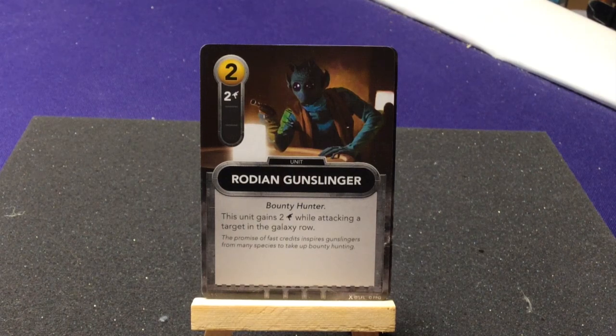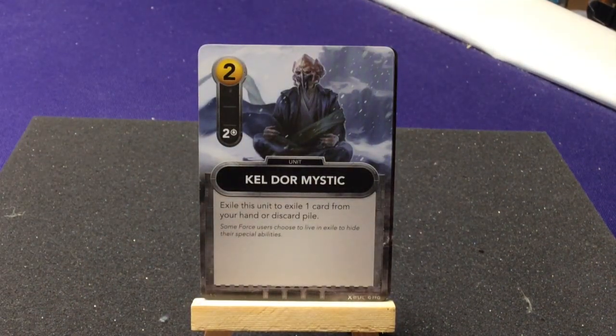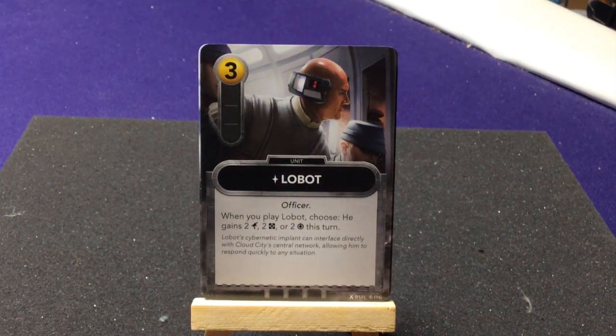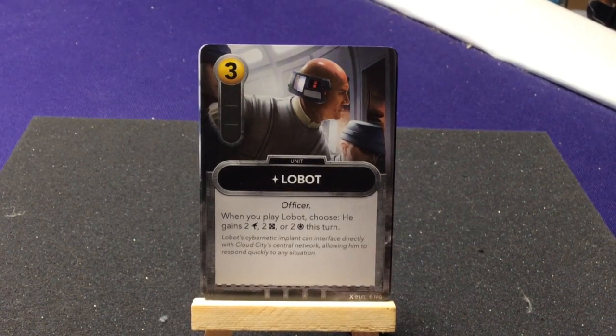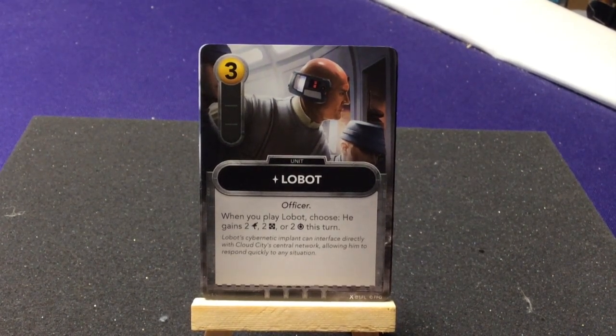Two Rodan Gunslingers who are Bounty Hunters — this unit gains two attack when attacking a target in the Galaxy Row, so if you choose you get four attack. Two Togruta Mystics with two force — exile this unit to exile one card from your hand or discard pile. One Lobot — he has that little star symbol meaning he's a unique character, so only one in the set. When you play Lobot, choose to gain either two attack, one resource, or one force.